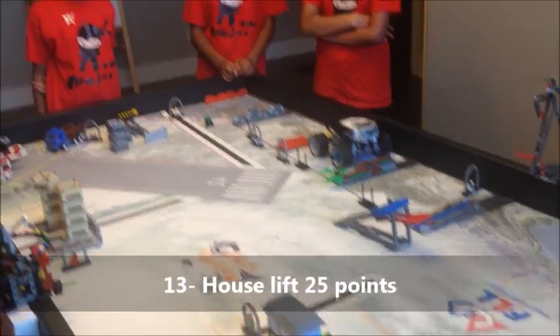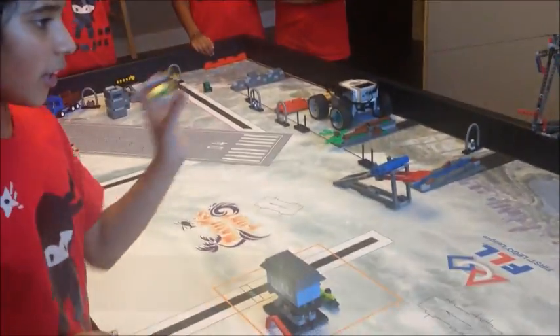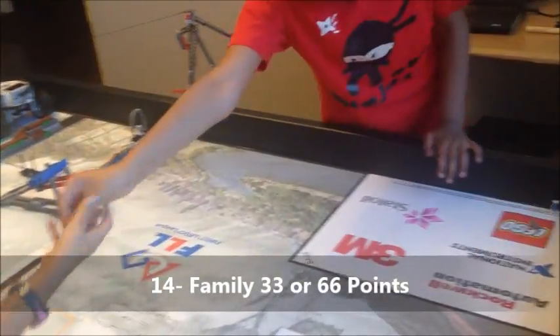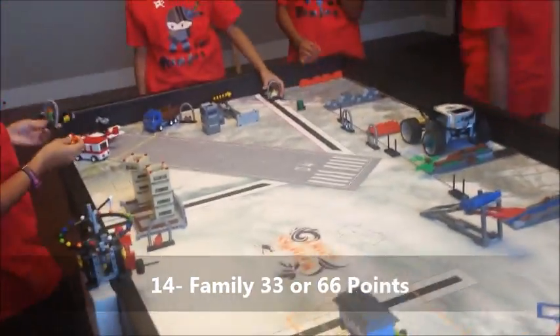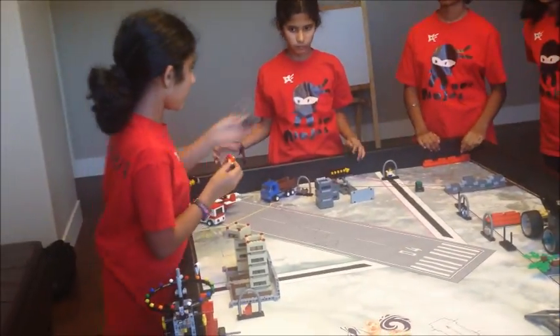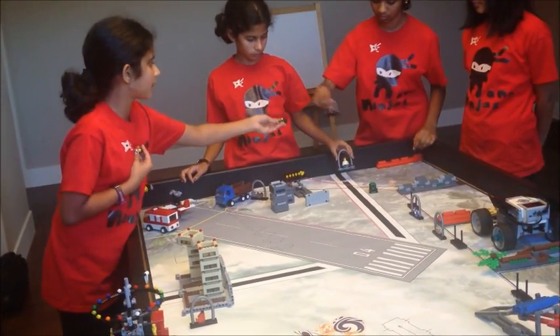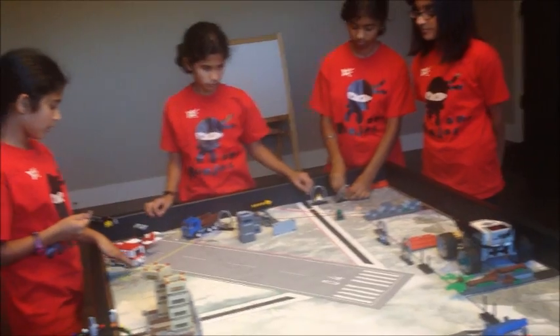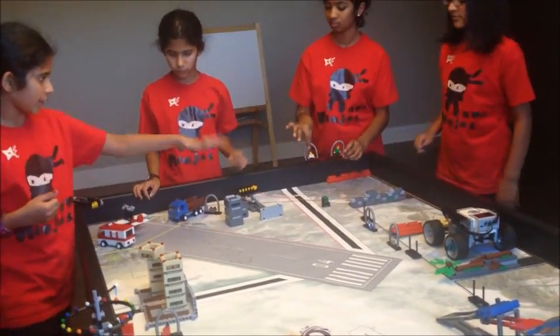There's also the family mission. You have these little pictures — there's one over there and one over there too. You get points for at least two people together. You want to bring them to a safety zone, either the yellow zone or the red zone.